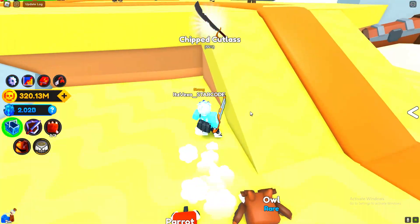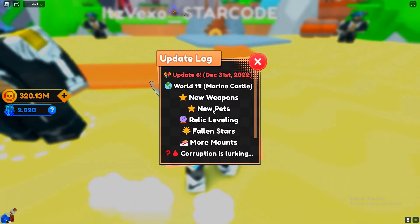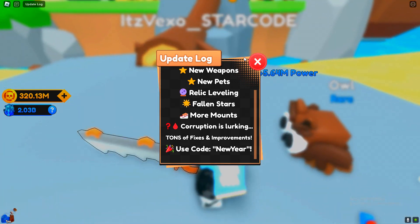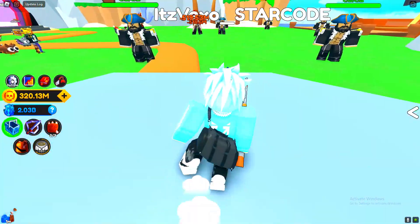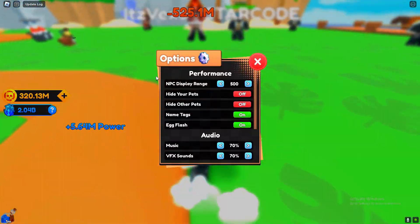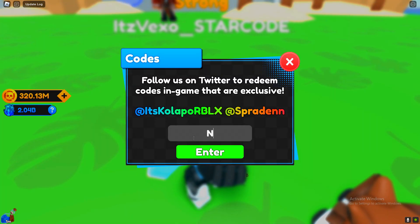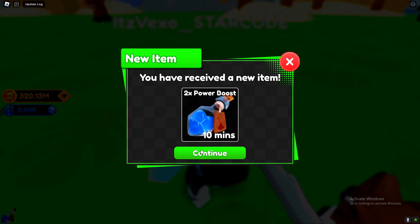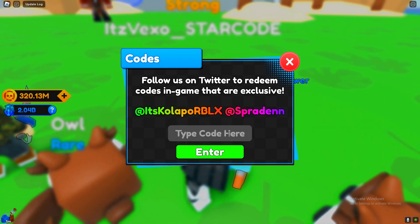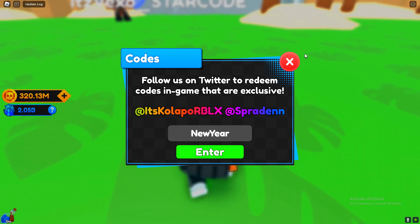Alright guys, as you can see, we have done a ton of progress since my last video. And if you guys are wondering what's new in the update, we've now got new weapons, a new world, and new codes. So I'm actually going to start by showing you guys the first code we got. The very first code is actually "new year," and we've got plenty more codes where that came from. As you can see, that will give you a power boost for 20 minutes — it will actually give you 2 power boosts.